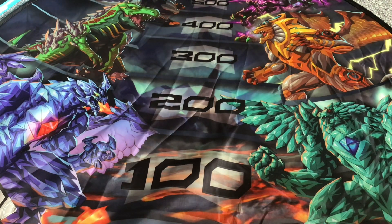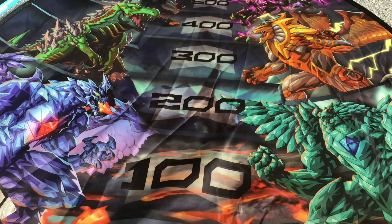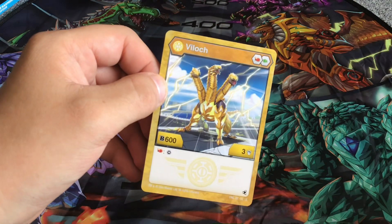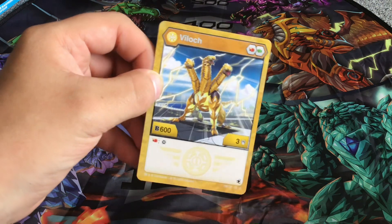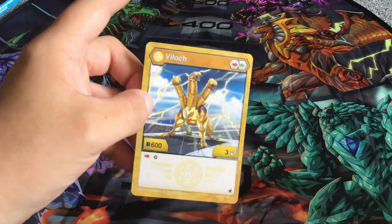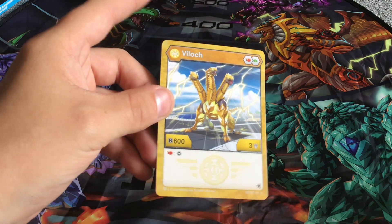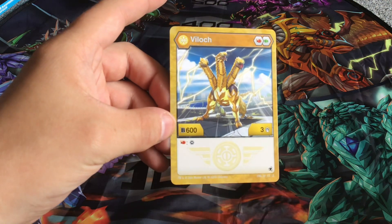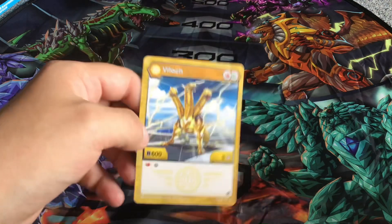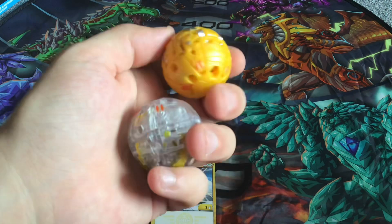The first core Bakugan - I actually have two of these. They are Vyloc, one being the diamond version if you didn't see the thumbnail. This is the Legends Vyloc, not the Evolutions or Geogan Rising Vyloc. Vyloc comes with a green fist and red fist, 600 B Power, 3 damage, and if you land on a red fist you get to add a core to your active Bakugan.